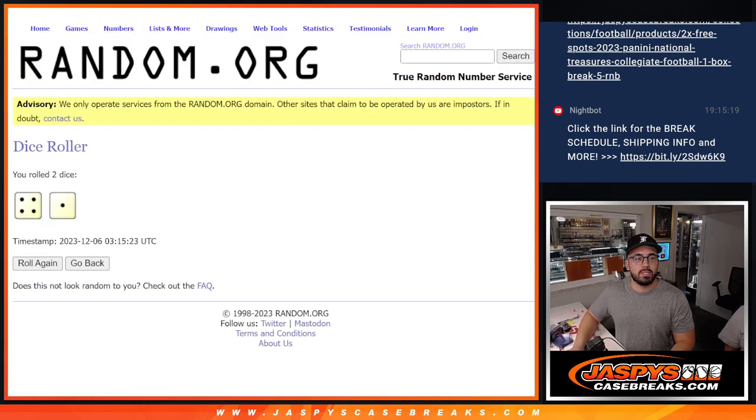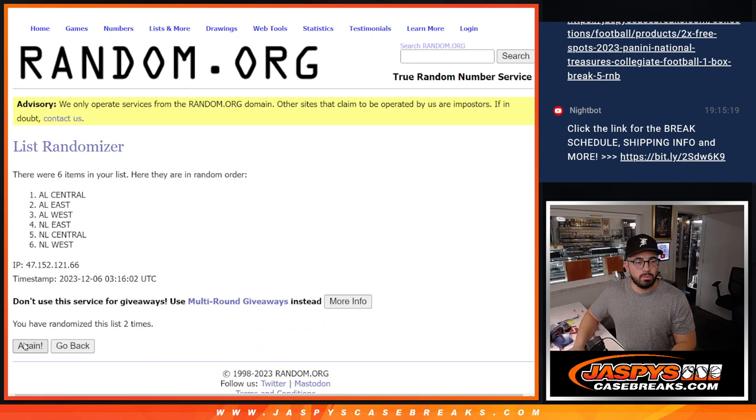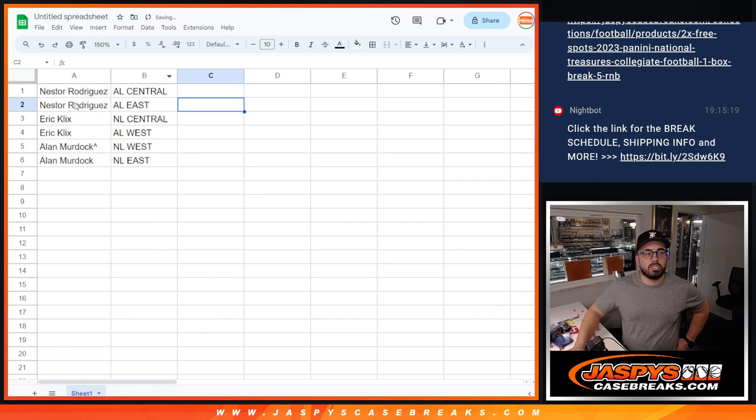Divisions, here we go. The dice says we have five. Rolling: one, two, three, four, and last one — good luck everybody — five. So this one is going to be right here. Let's blow that up to 150. Tell them what they won. Nestor with AL Central, Nestor with AL East, Eric with NL Central, Eric with AL West, Alan with NL West, and Alan with the NL East. Good luck everyone. Trade window's open — we'll pause the video and see if there are any trades when we come back.